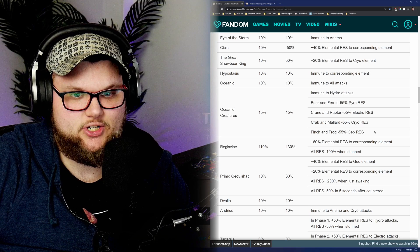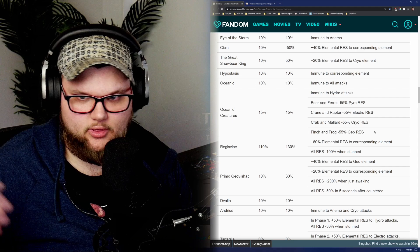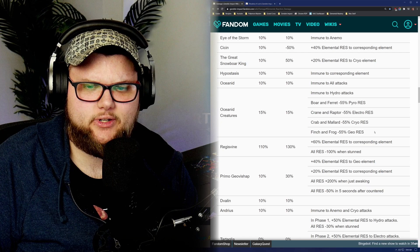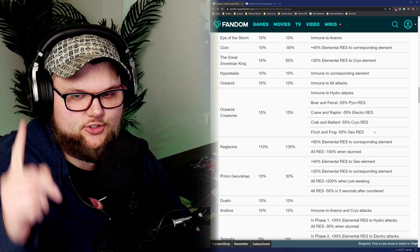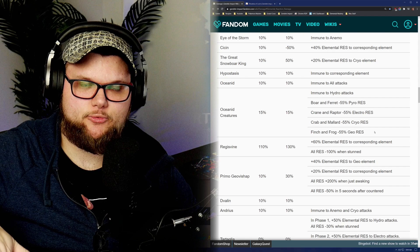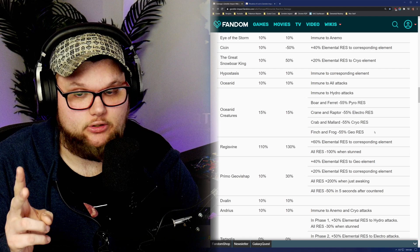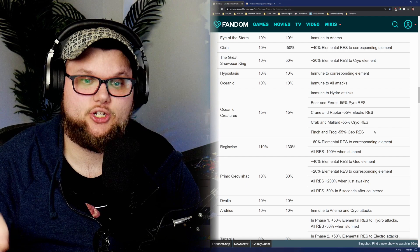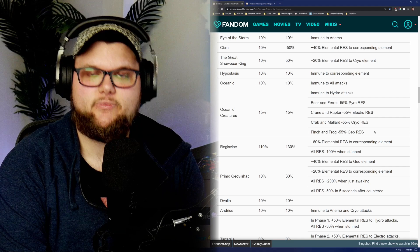I actually did two runs and I'm recording this after those runs. The first run was just with a team I'd normally throw together for a boss battle. I even had some five stars on the team and they completely failed. Then I switched to Amber, Lisa, Kaya, and Noelle. I did try it with Geo MC, but because of how the platforms work, you can't use Zhongli's pillar — it won't spawn on the platforms. Ningguang's shield won't spawn either. Geo MC's meteors won't fall to the platform and the alt doesn't put any barriers up — it just sucks. So Noelle was my only other Geo option, and I actually had more success with that team than with the five-stars.